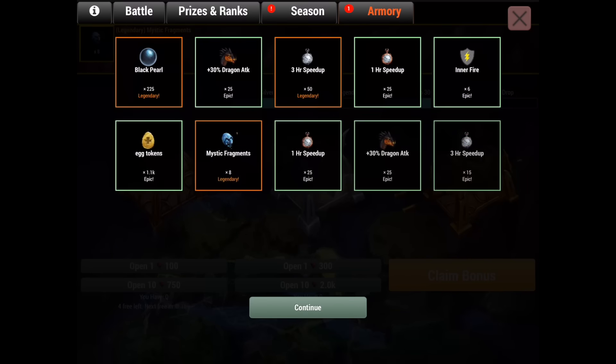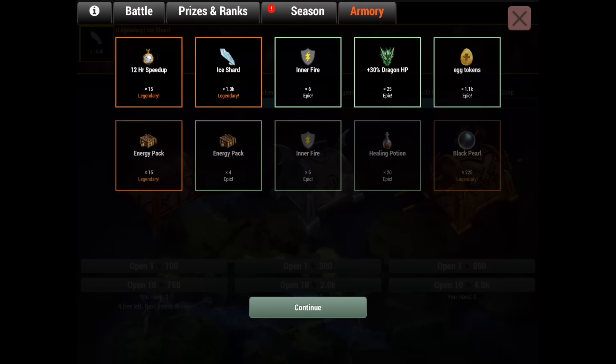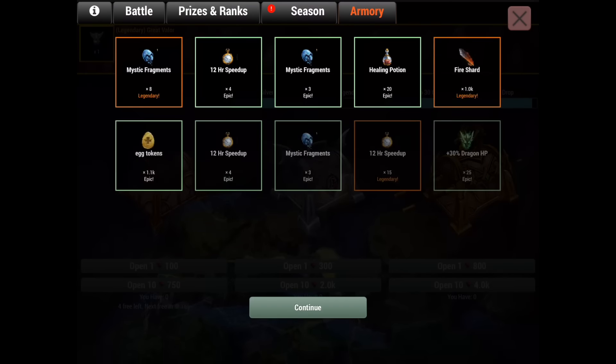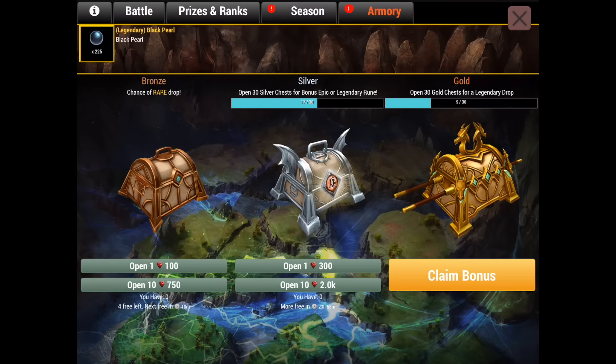And as I say that, no more sigils obviously - that's a classic, that is such a classic. Let's see if we get some more. Dude, what the hell - come on, don't do this to me. No sigils at all - I opened 30 golden chests, no sigils at all. There's one, that's two.